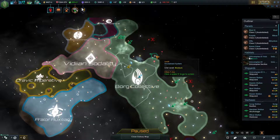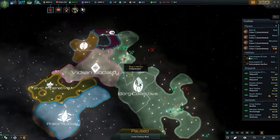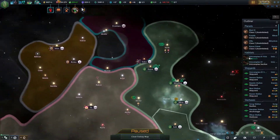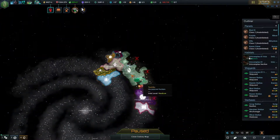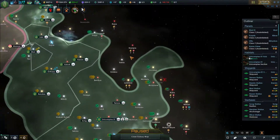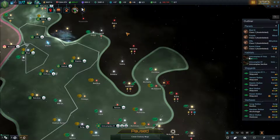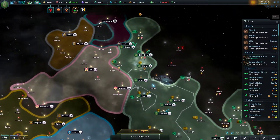In the last episode, we finished off the Kazon sects over here in this corner, and then proceeded to work on consolidating that territory that we gained. So in this episode, the primary goal is going to be to start adding some more of this territory here into the collective, and to try and consolidate some of this border territory that's available to me.